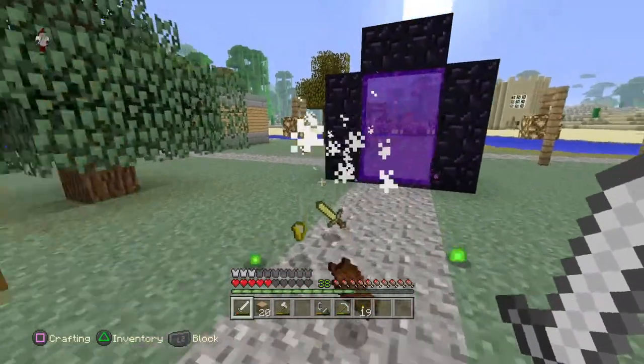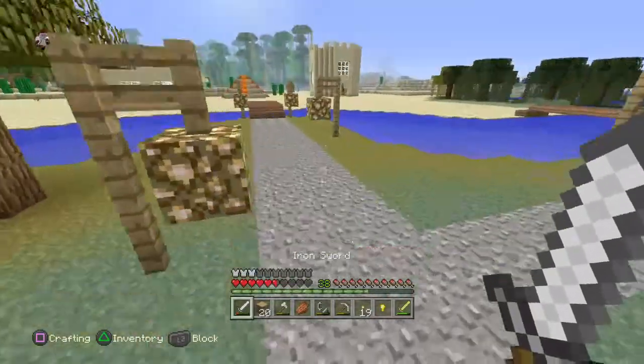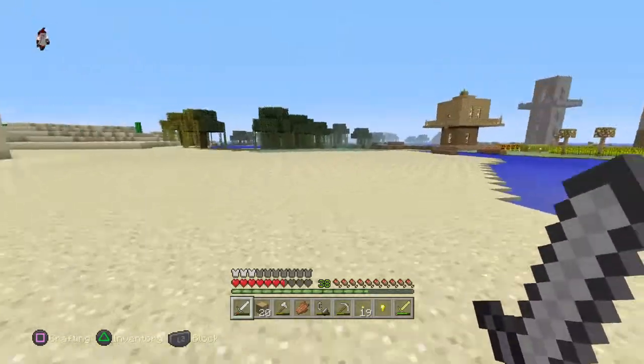Oh, he took five hearts off me. Anyway, sorry for that long pause of silence. We created a sandstone small pyramid with lava coming out of it.